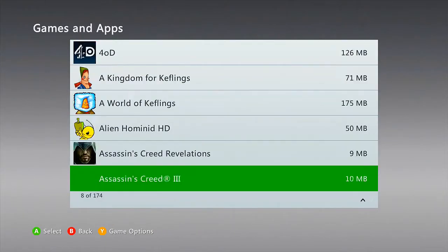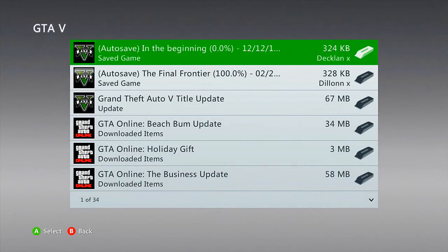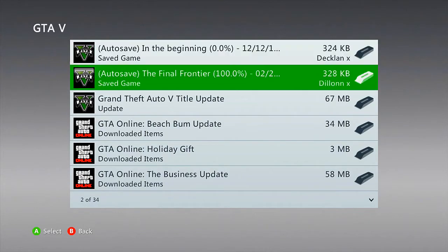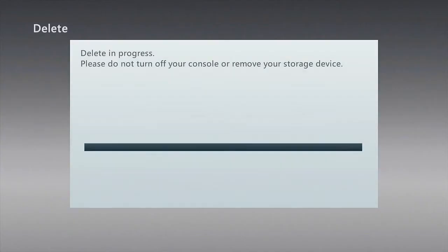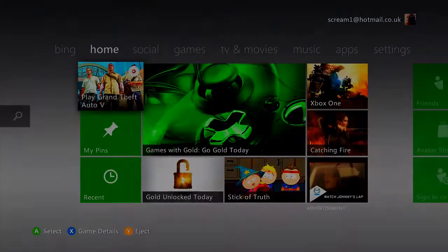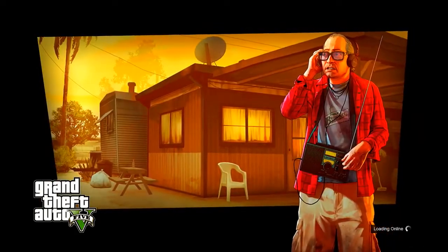Select your hard drive, then go up to Games and Apps, and then find your Grand Theft Auto 5 folder. Within that folder there is going to be a Beach Bum DLC update file. As soon as you find that file, click on it and then click Delete. Don't worry, it's not going to affect your game in any way — just simply hit Delete, then back out to the main menu and restart Grand Theft Auto 5.